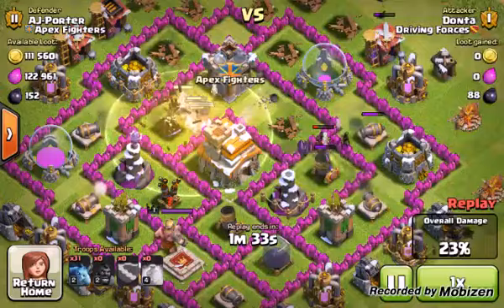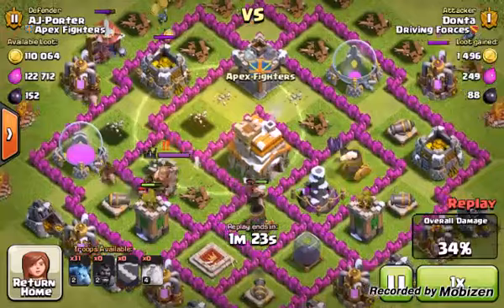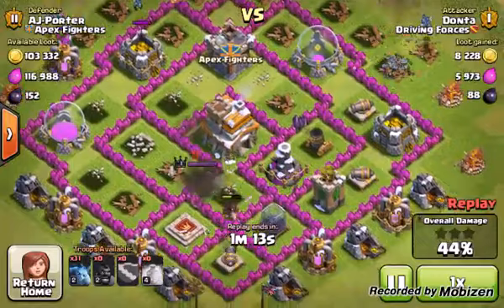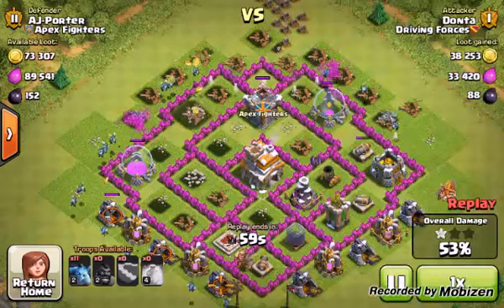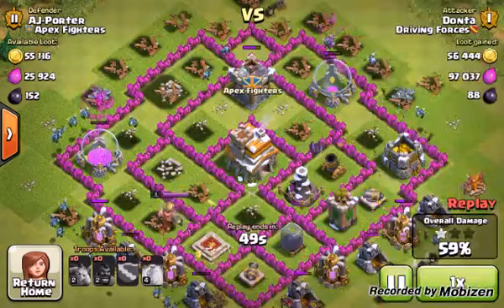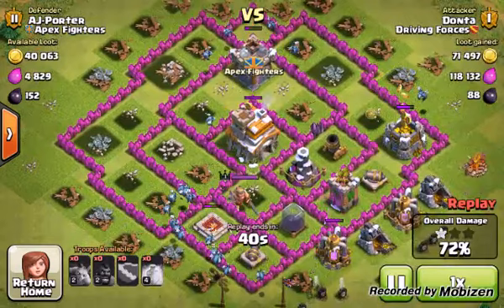You definitely want to wait until your hogs get down in health a little bit, then let the heal spell regenerate them. Everything here is really compact and close together, so we're able to do a good job getting most of the necessary things out of the way. We've got a couple of minions still running around, one hog left — and now minions are dispersing everywhere. I'm going to surround that top corner. Watch for those air bombs — they can take out multiple minions, so you want to spread minions out if possible.